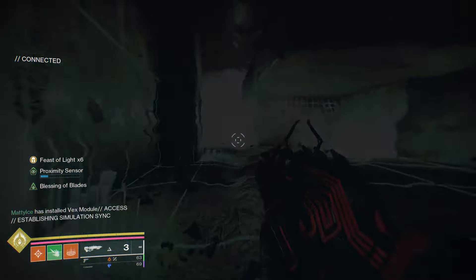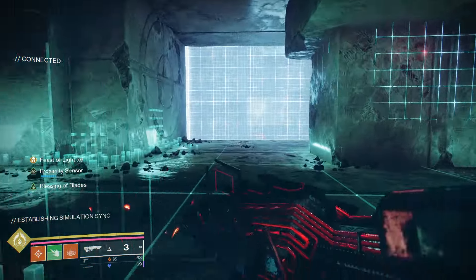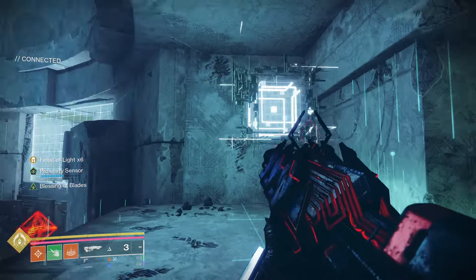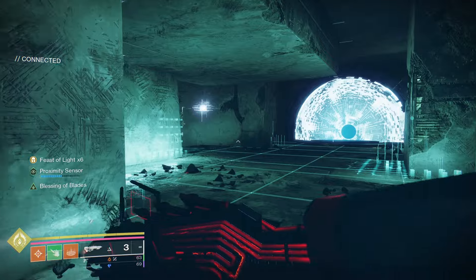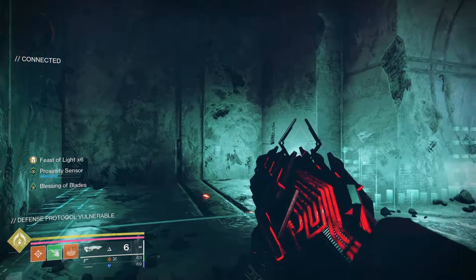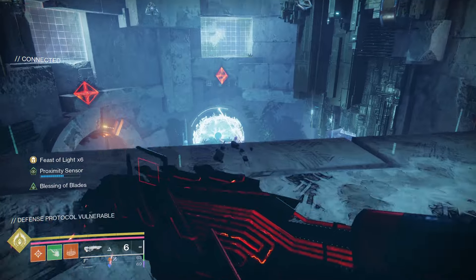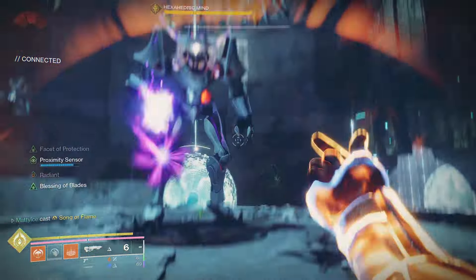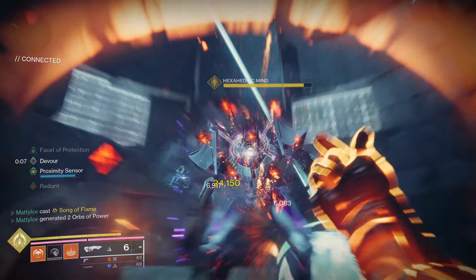Going through that portal disappears the node from the outside, and there are going to be three boxes on the inside. The white node is going to be in front of one of the boxes — shoot that box and then you can do damage to the boss. You can only do one-third of his health at a time, so if you want to use your super, prismatic or whatever, just to speed things up, that's fine, but you can only do one-third at a time.